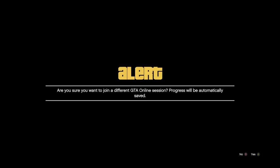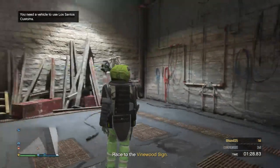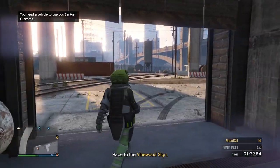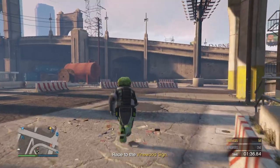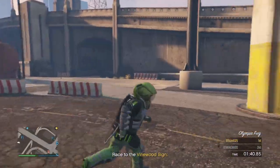Go to the new profile, hit join game, accept, decline, accept, and then walk out of the LS Customs. Get in your buzzard — if you're not quick enough you will respawn back in your car, so make your way over to your buzzard as fast as you can.